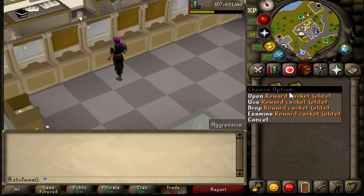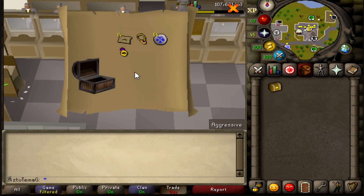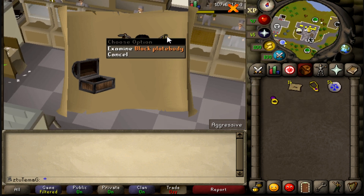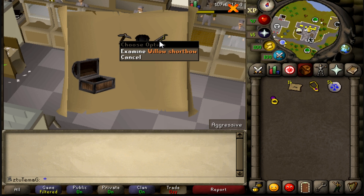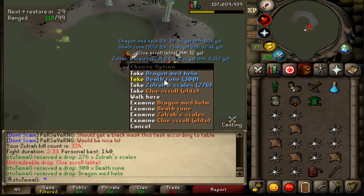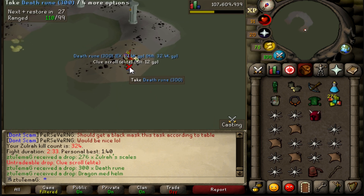But that's okay because I have myself a fury ornament kit. Instead of a fury ornament kit, I have myself a pair of flared trousers. Oh dude, what is this, three kills later? Give me that content scroll, boys.